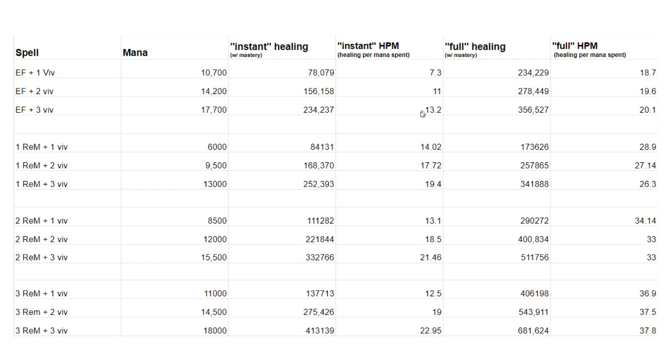There are a couple of exceptions where two or three REMs and one Vivify is slightly lower than Essence Font and three Vivifies, but the differences in raw healing mean these represent very different scenarios. Just mostly realize that putting out REMs and Vivify is always going to be more mana efficient on the instant side, and it's always way more mana efficient when you take into account the full amount of healing.